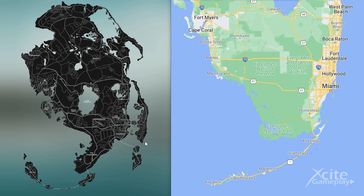Let's show you the big details, and then the smaller ones zoomed in on both maps. You can clearly see the islands connected with Route 1 to Key West, and you can also see this on the map of GTA 6. Route 75 and 41, which go to the city of Naples, you can also see them here on the GTA map.